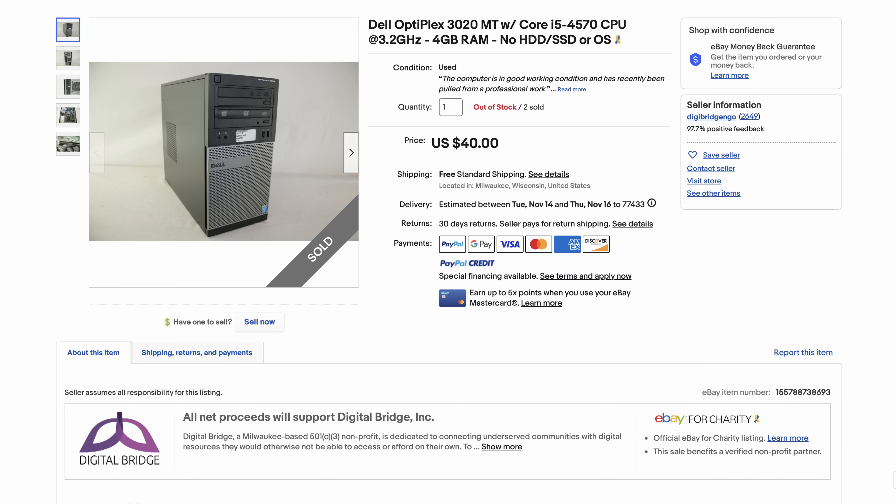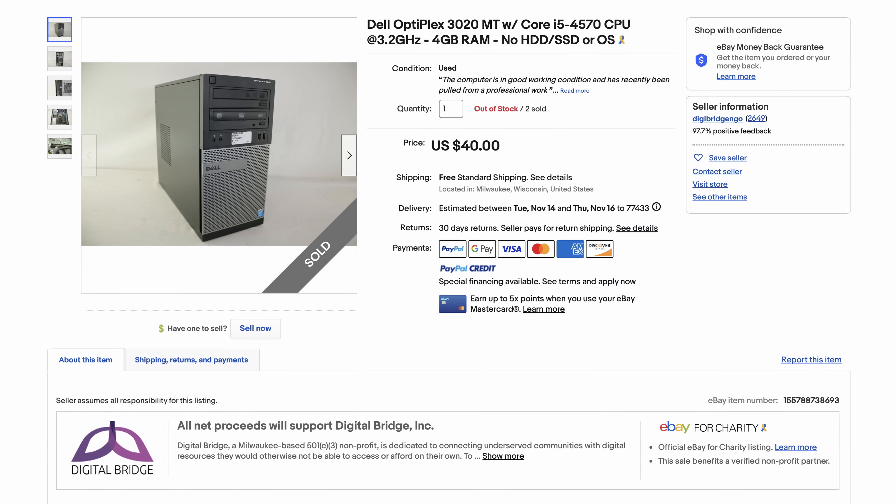I went onto eBay and found this Dell Optiplex 3020 that looked perfect. It comes with a Core i5-4570 CPU that isn't the most powerful chip in the world, but beggars can't be choosers. It also comes equipped with 4GB of DDR3 RAM, which isn't enough for our use case, but at least it comes with it.